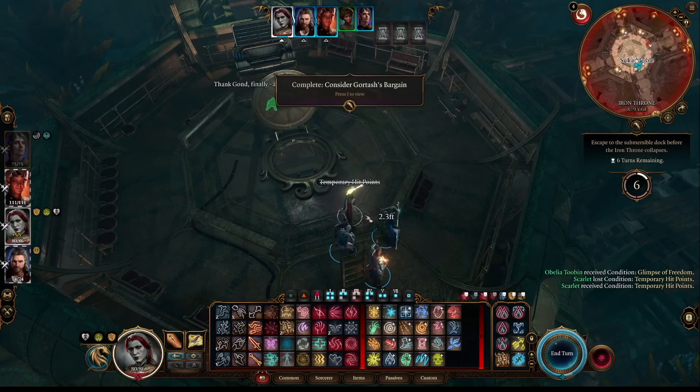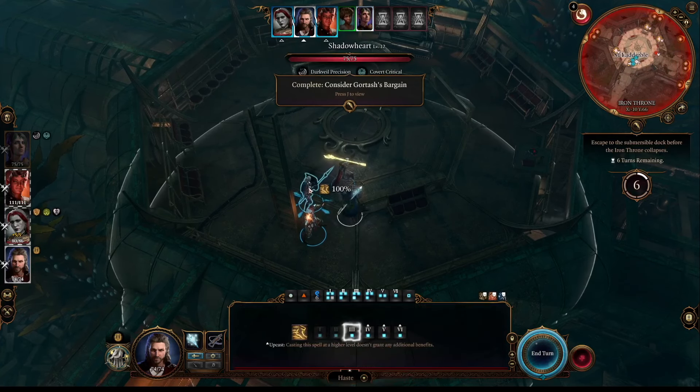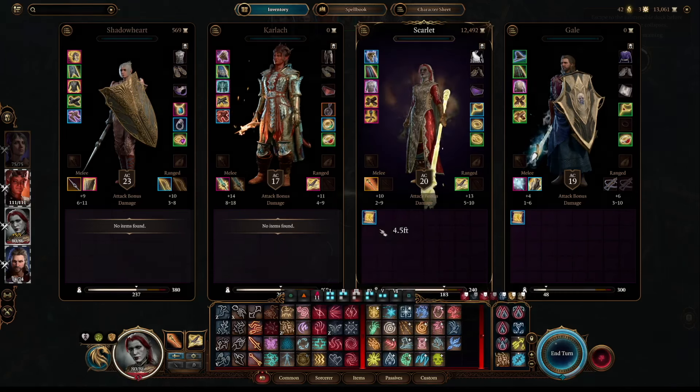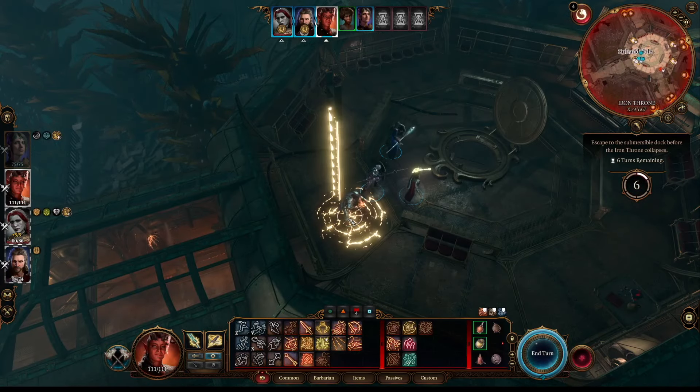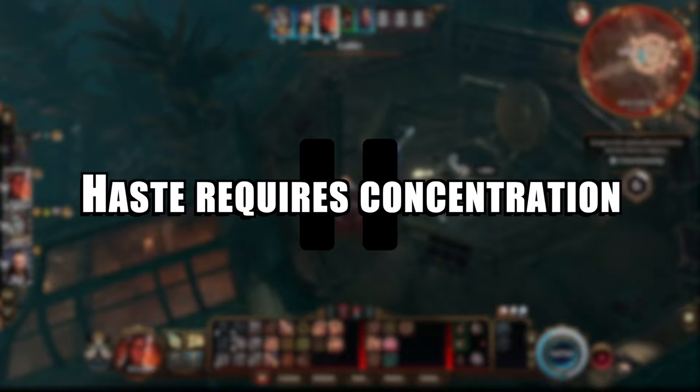With all that said, let's actually tackle this encounter. Of course my initiative will probably be different than yours, but the tactics I use can still be helpful for you. Literally on the first turn I had Gale cast Haste on Shadowheart, my character used a Scroll of Haste on herself, and Karlach went into a frenzy. This gave me extra movement and actions for those three characters. It should also be noted that anybody that cast Haste on themselves or someone else will have to maintain concentration, which is why I cast Haste on Shadowheart instead of having her use a scroll — I wanted her to be able to still cast other things.